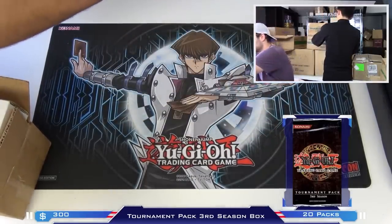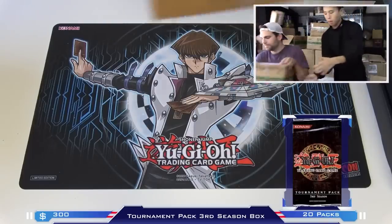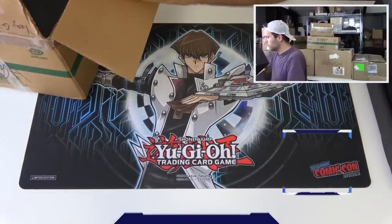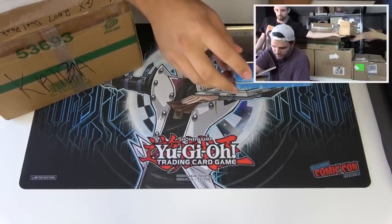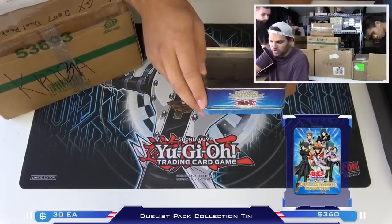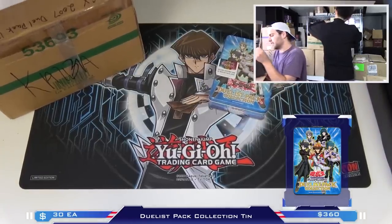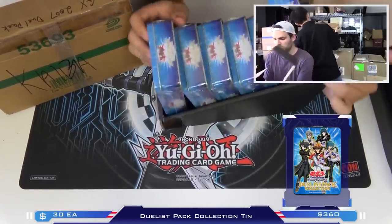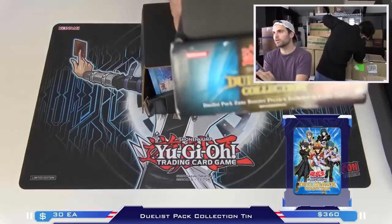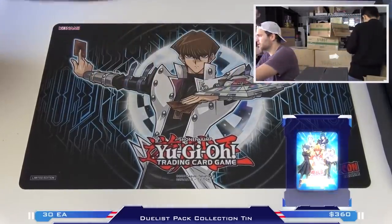Next box - we have an entire case of Duelist Pack Collection. Each Duelist Pack includes a Duelist Pack Jaden Yuki, a Duelist Pack Chaz Princeton, Jaden Yuki 2, and Astor Phoenix. We have two cases - it's six per case, so 12 overall. We'll take this out because we like shooting stuff off. Two cases of that. It's nice to have Chaz Princeton packs though.